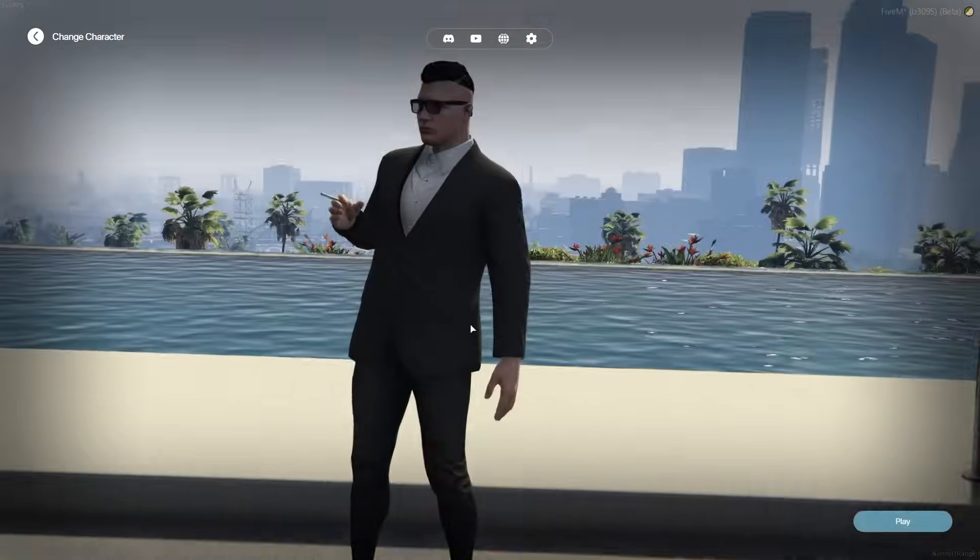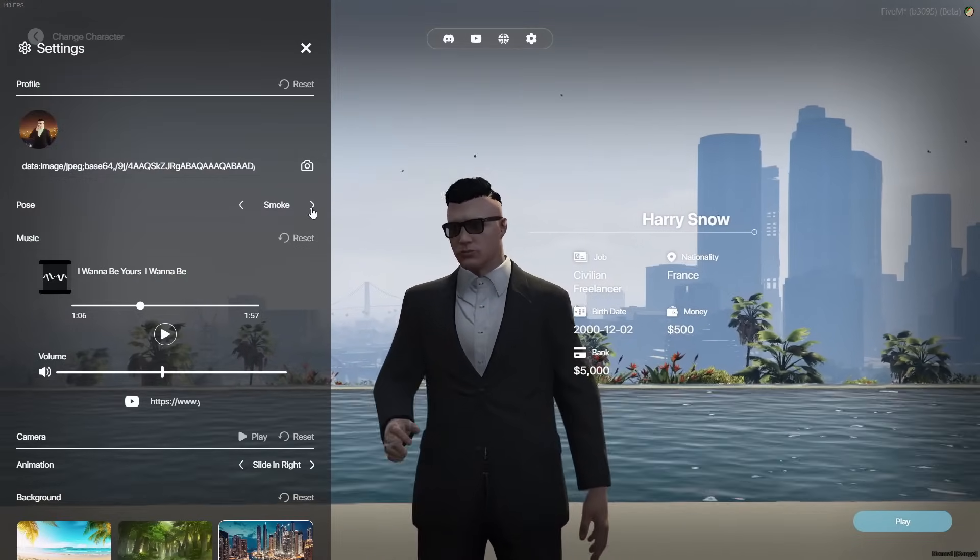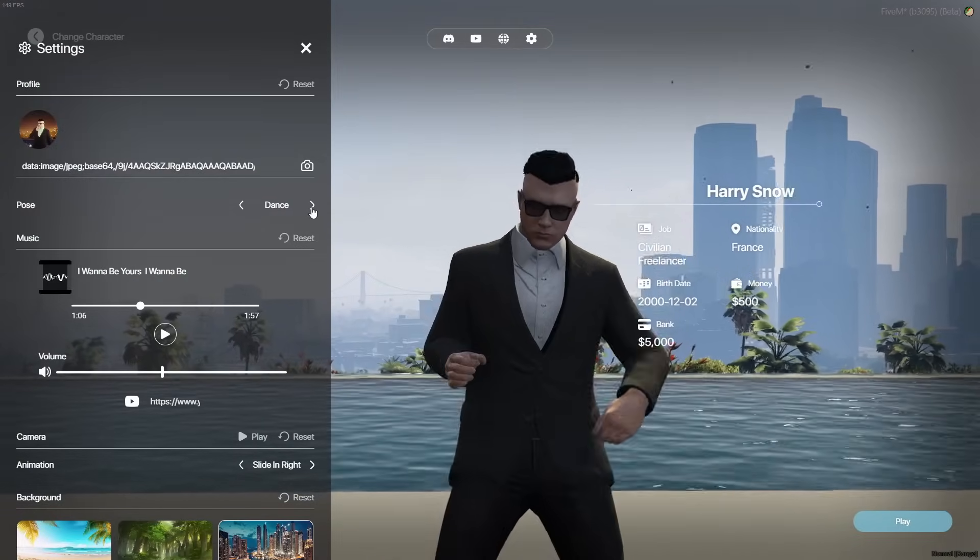Set unique poses for each character. Whether they are smoking, raising their hands, or striking a dynamic pose, every character can have a distinct animation.